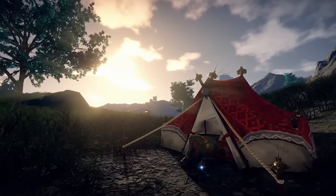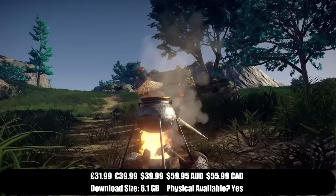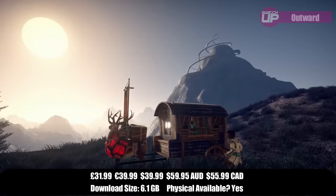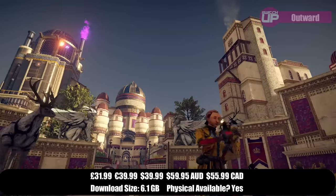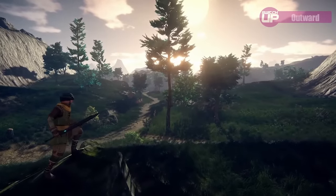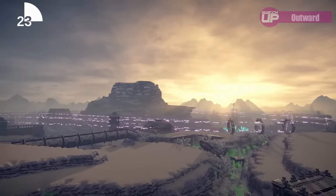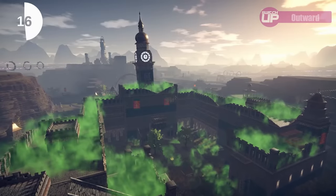The one I've got my eye on for this coming week is Outward Definitive Edition, coming to Nintendo Switch. It's an immersive RPG that has been out on other platforms and incorporates survival elements. This one did really well when it launched on PC — I think surprisingly so. As the sequel is just on the horizon, I imagine they're trying to get the Definitive Edition out onto as many platforms as possible. This includes both of the DLCs for the game as well. If you've played old school RPGs like Morrowind, combine that with survival game elements and a huge open world — they're really good games. It launches at £31.99 on the eShop on March the 28th.